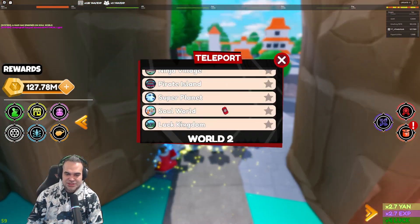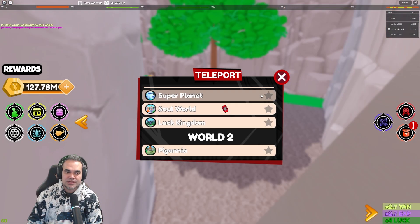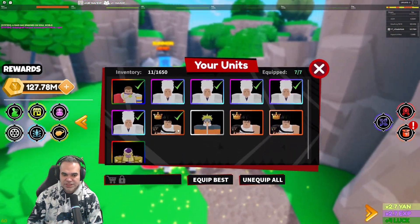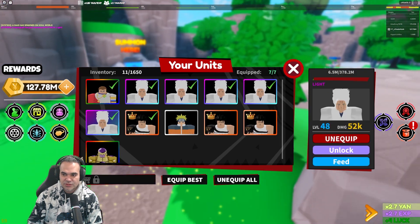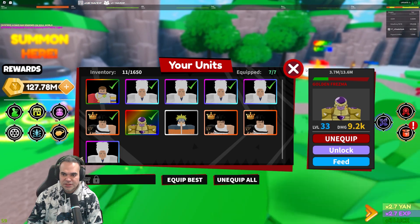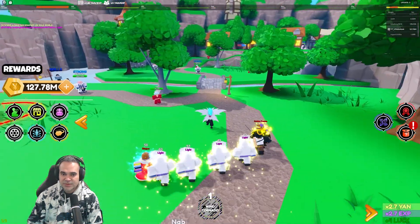I will say the animations are pretty cool in this game. So if we go back to World 2, where the units are a little bit stronger, let's put on Frieza just so we can see the animation. I'm going to unequip one of my lights here, put on Golden Frieza, and then let's take a look at some of the attack animations.